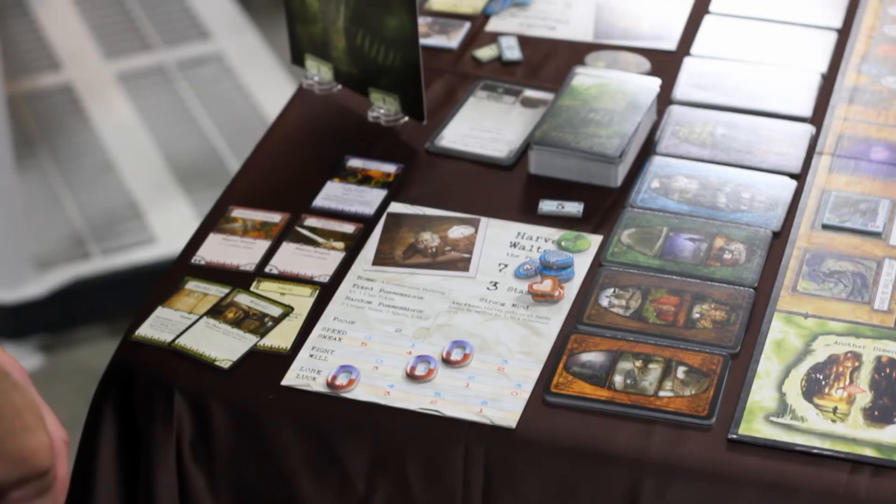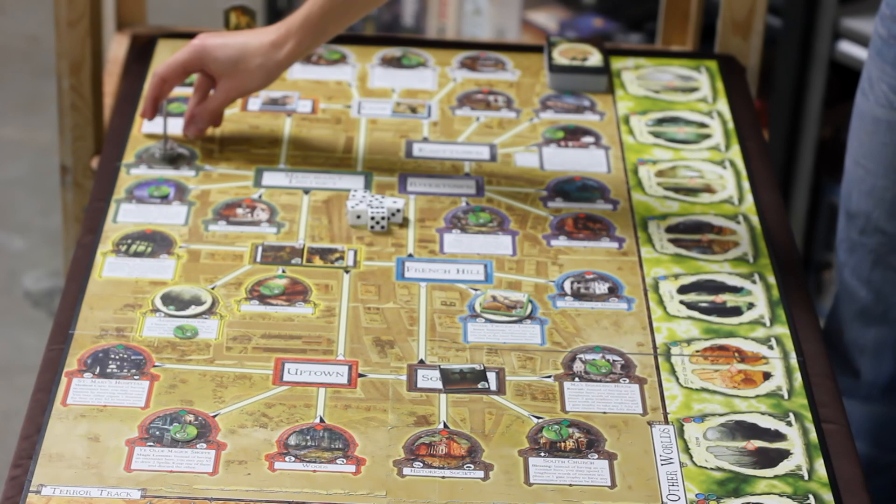Each turn in Arkham Horror has five different phases. The first is called Upkeep. This is where players may adjust the linked skills of their investigator on their character sheet to prepare for the challenges ahead. They can also perform any other upkeep actions on the cards they may have.